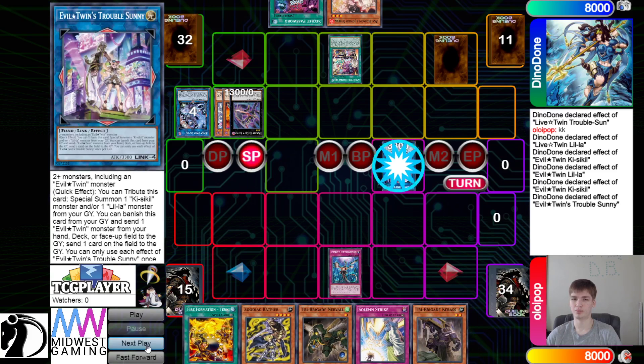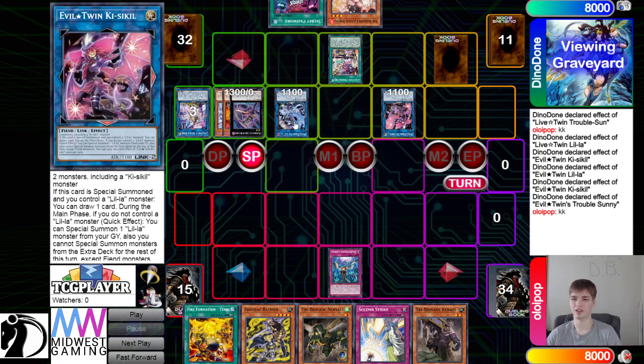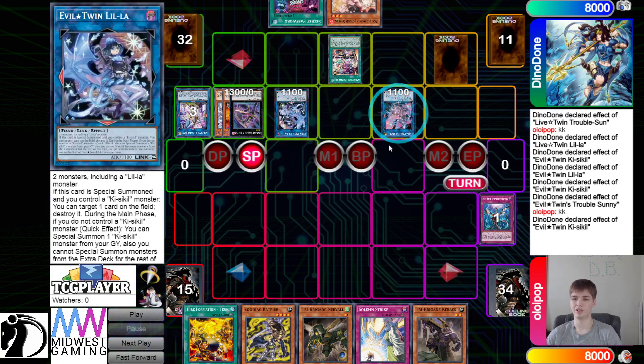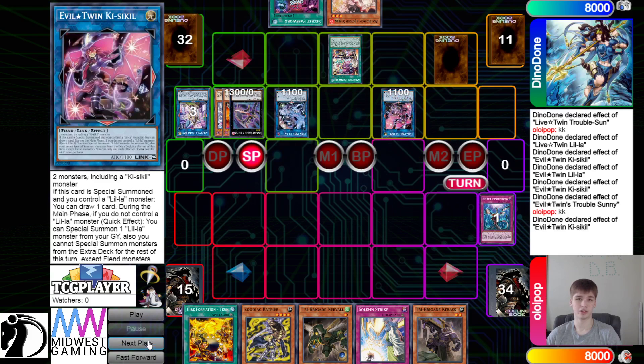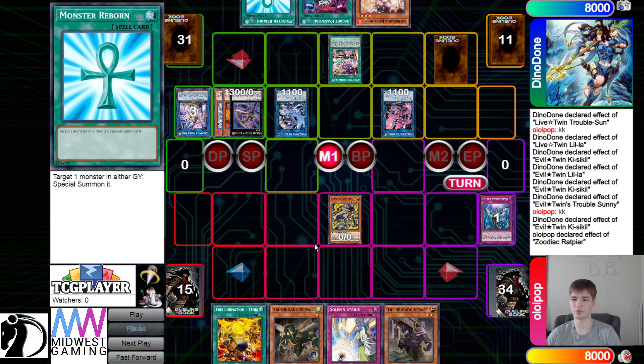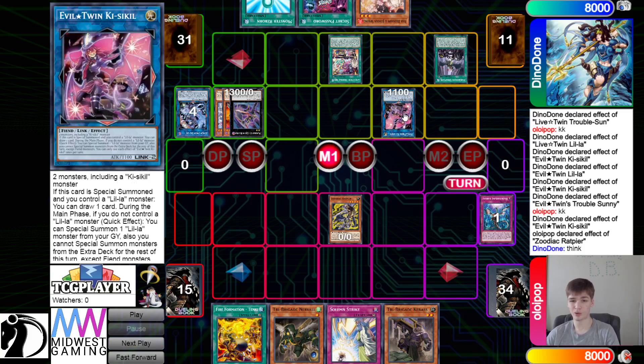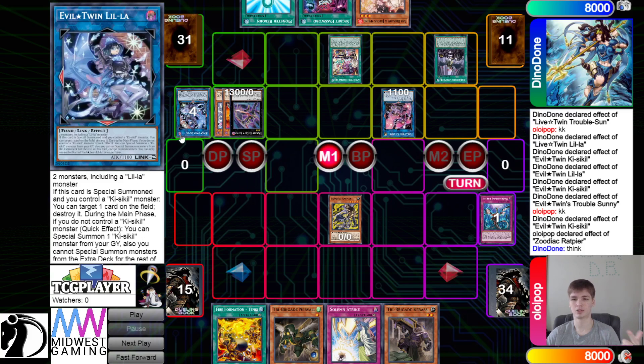Karaz is going to go ahead and Imperm the Troublesunny — chain its effect, and then it's going to summon back. And then you get the effect draw, drawing into a Reborn. Then Normal Summon Rat — Rat effect — chain Droplet to out that. That's kind of weird, not really that good. But now they can get this effect because they don't control Aleela, and this can Special Summon back out, and then this will get a pop.